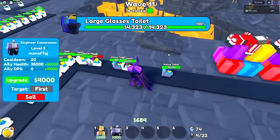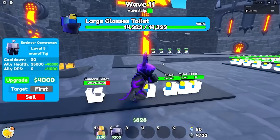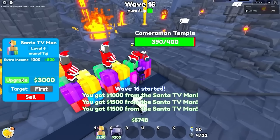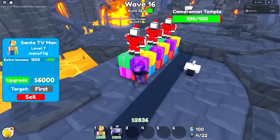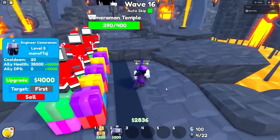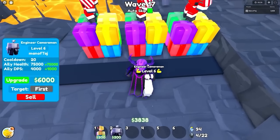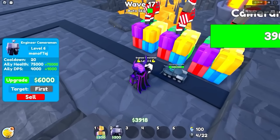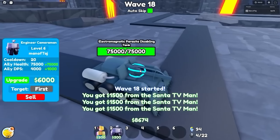Hopefully once one more spawns in, we can clear out all these toilets incoming - and it actually looks like it spawned in just in time. That was way too close for sure. Now that we have all of our Santas at level seven, I think I'm just going to max out a bunch of them, because it would take about 11 or 12 waves just to bring back my money, making it not really worth it to upgrade these Santas anymore for now. So there's the engineer to level six.